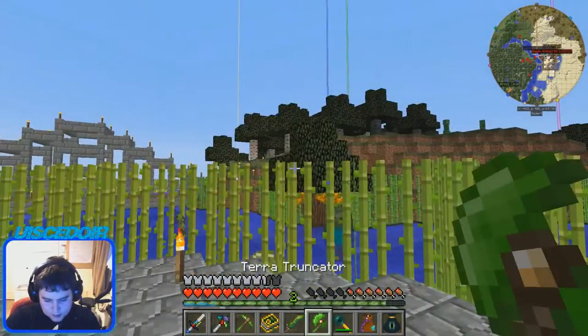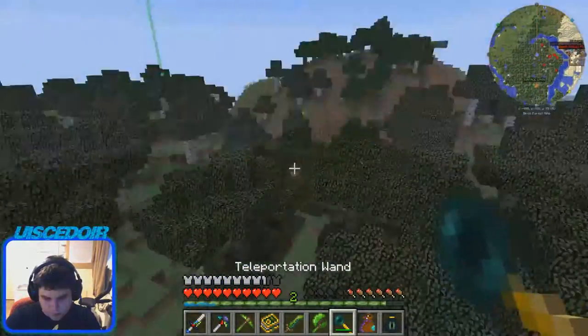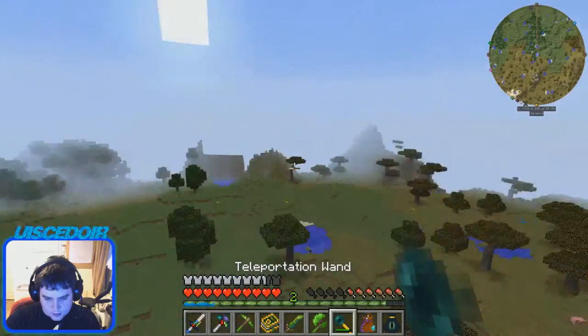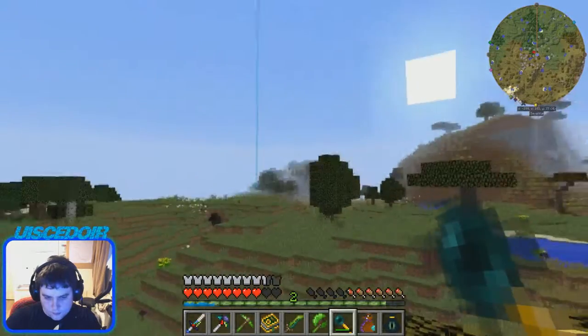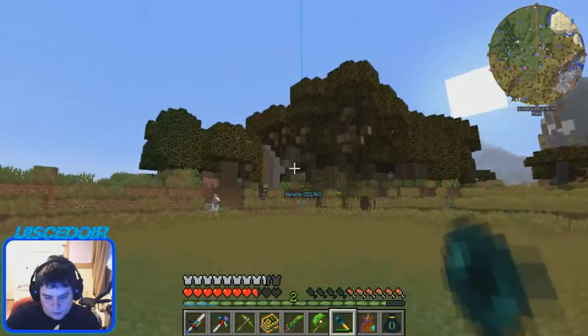The Terror Truncator is like an axe. Let's go over here to the trees to show you. This is like a forest. There's actually a better forest over here because it has a nature core in it, so I'm going to try and find that. There's a nature core in the middle here, and that's why there are so many trees and stuff. This might be better to show you what it does.